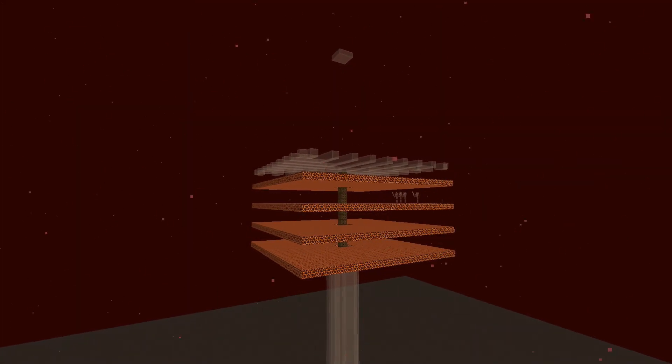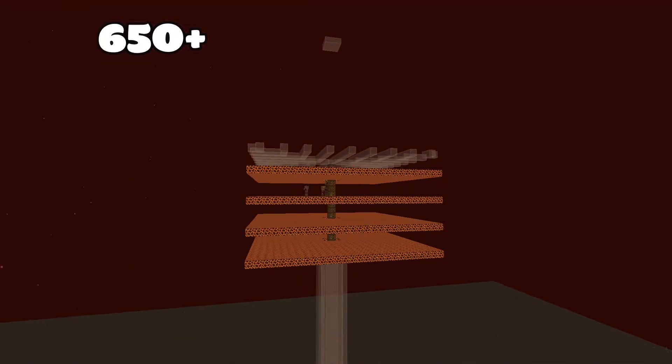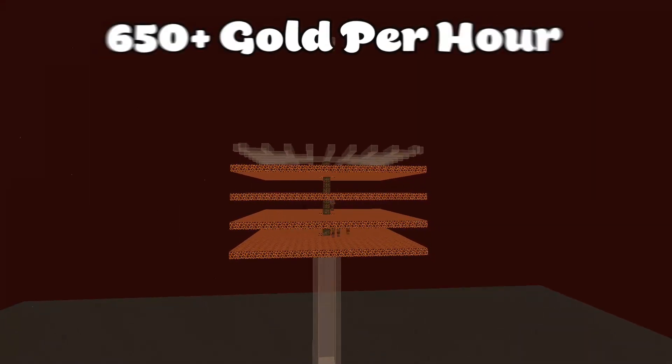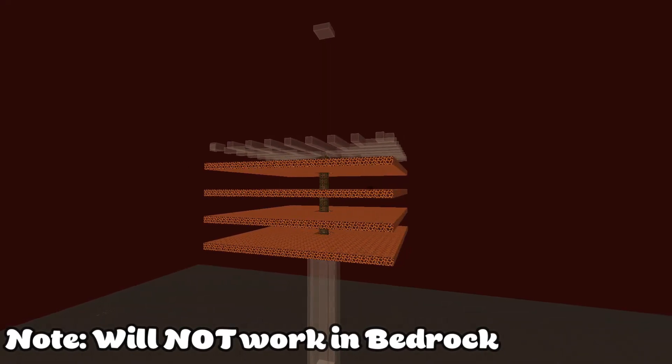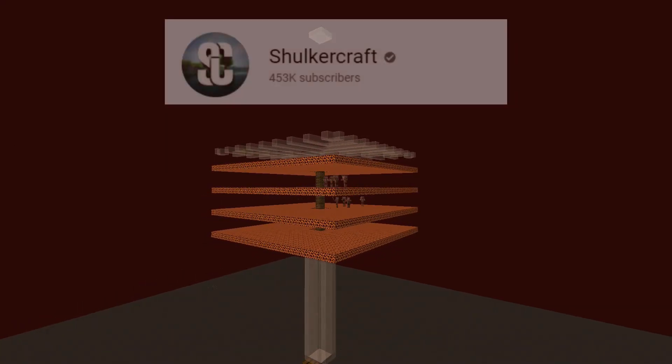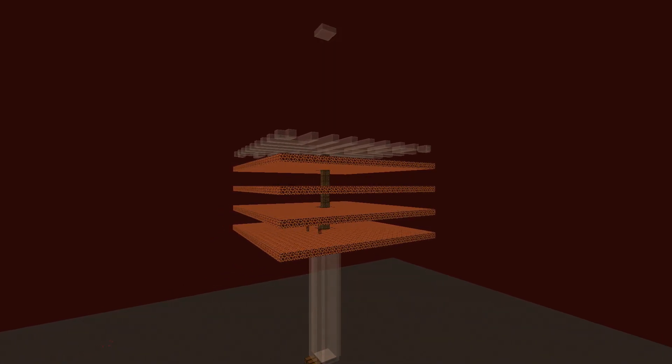Hey guys, welcome back to another video. Today I'll be showing you this easy gold farm tutorial that produces 650 gold per hour. This farm is a Java Edition farm, so building this on bedrock will not work. Also, this farm is a Shulker Craft design and all details will be in the description. But without any further ado, let's get into the tutorial.